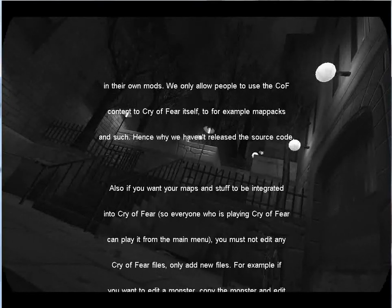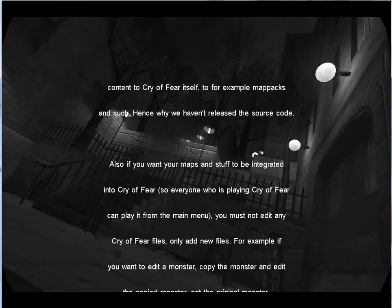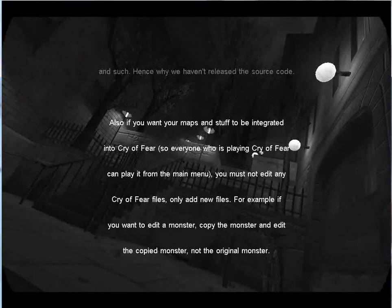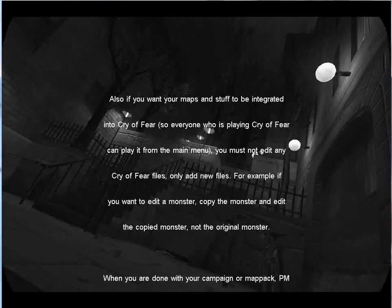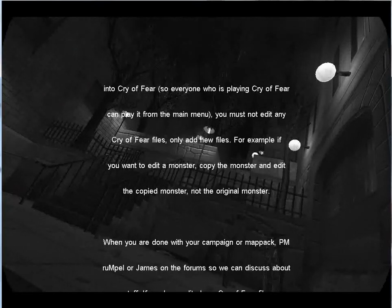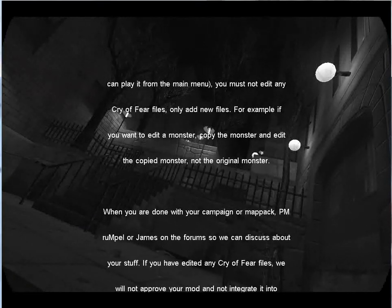However, if everything is fine and we do integrate your campaign, you will of course have your name or team name next to your custom campaign. We will help you as much as we can. Just register on our forums and ask us questions if you are stuck on anything. Visit the forums at www.cryoffear.com/forum. We do support you, but keep in mind this content is only for Cryofear. Thank you and happy modding.